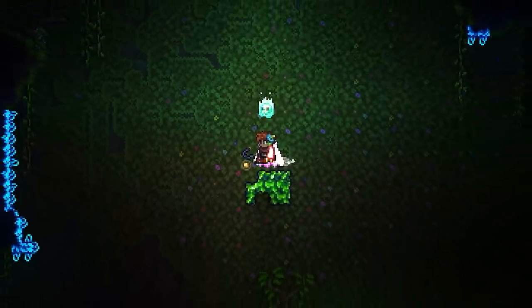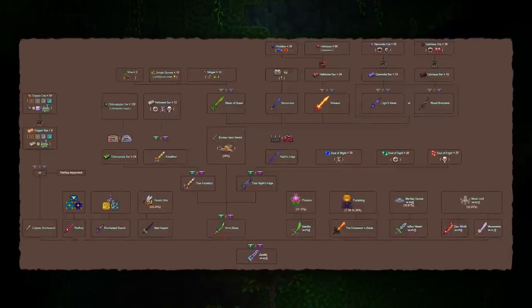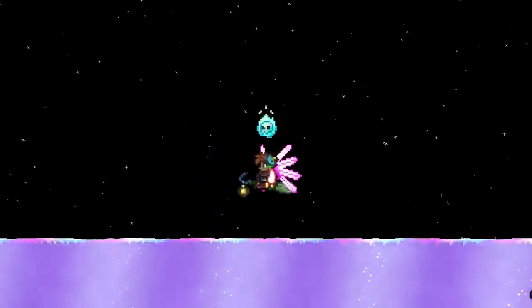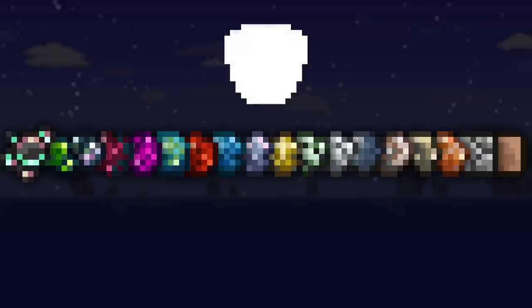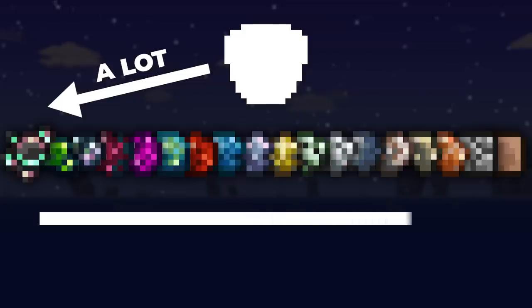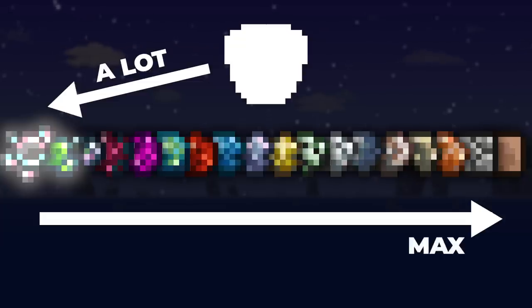Any candidate item for the longest Shimmer Chain has to include an Ore, or a bar that shimmers into an Ore. For example, while the Zenith's crafting tree is massive, it isn't very tall — definitely not 17 steps tall. So it is impossible to find the longest Shimmer Chain from crafting trees alone. We need to find an item that hooks into this Ore chain very well, ideally having the most steps possible before turning into some Ore, then riding the chain down to dirt as long as possible. Basically, one item that eventually shimmers into Luminite or Chlorophyte Ore, which enter the Ore chain at its highest point, giving them the most steps to travel.